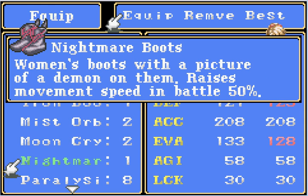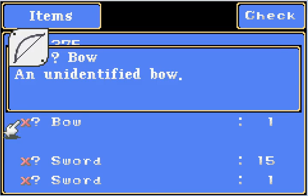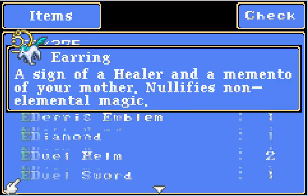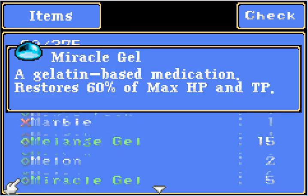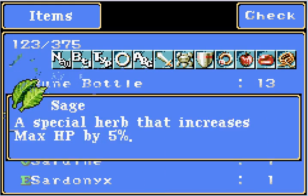Nightmare boots — wow, they increase your defense and your evasion a good bit, though. I better not. Should have known that. However, back to what I was doing before the game decided to be a royal pain. You might have noticed there was a question mark sword that was in green. In green means it's an extremely awesome item — kind of like emerald rings, which are awesome when we turn them into fairy rings.